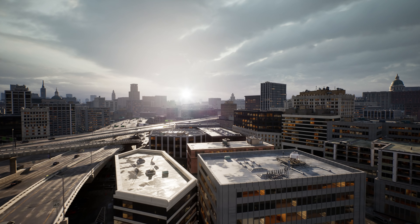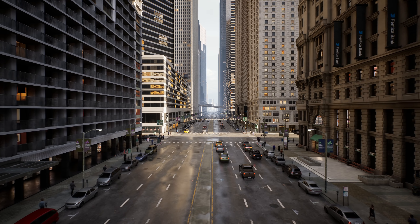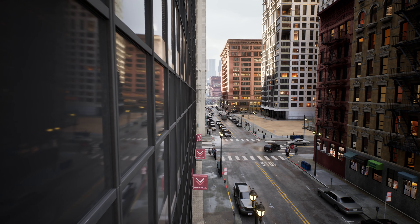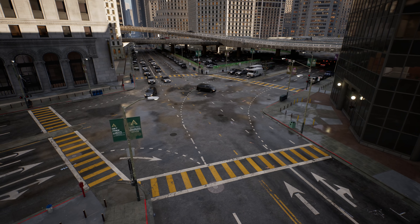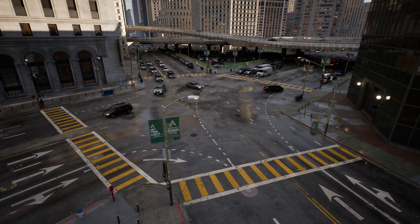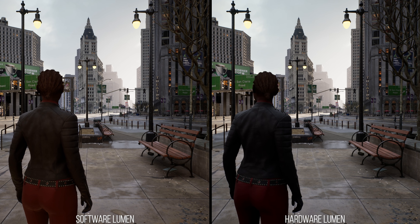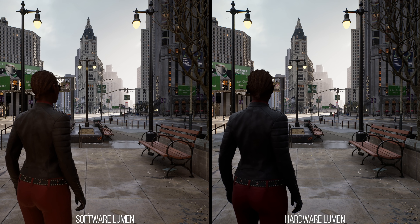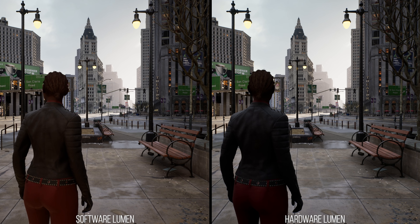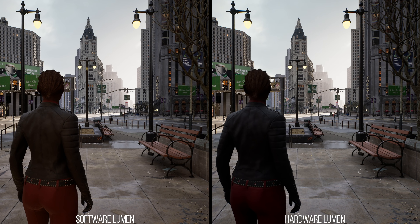Another upgrade in UE5 that the city demo shows is the usage of hardware triangle ray tracing for Lumen diffuse global illumination and Lumen reflections. To check this out, I compiled a version of the demo that only uses software Lumen so that I could look at the differences in visuals and performance. In the opening section, both hardware and software Lumen look really similar, because this is a relatively open area with not a lot of complex overlapping or concave geometry — similar conditions to those in Valley of the Ancients.